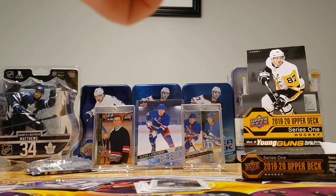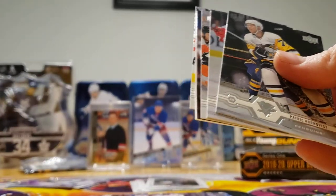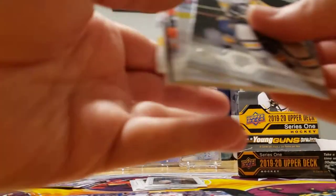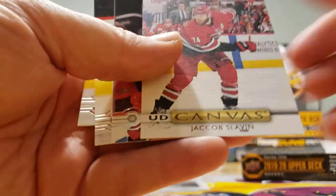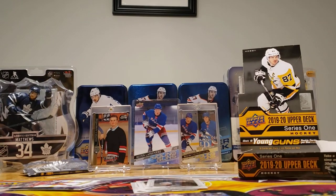You're probably going to get another Young Gun and not even realize it. A Young Gun! Victor Olofsson. I had another one. You know what, Davis? That's a really good one. I think I got all four Young Guns. There's one left — UD Canvas.